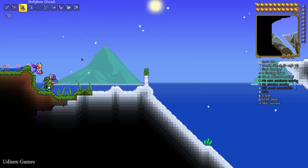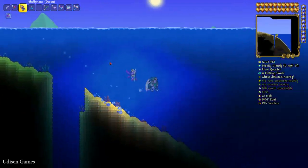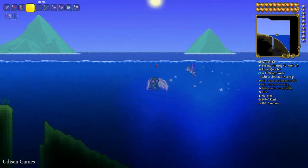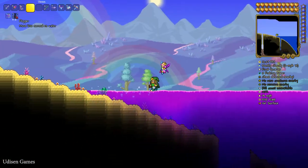The Flipper potion is extremely useful because by default you move very slowly in the water. But if you consume the Flipper potion, as you can see, you move in the water extremely fast. It lasts for eight minutes.